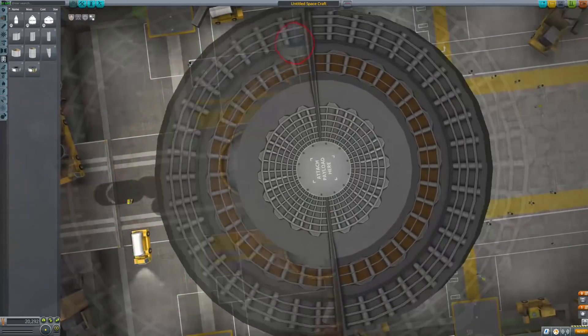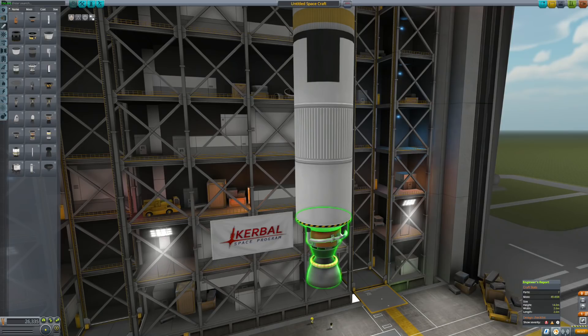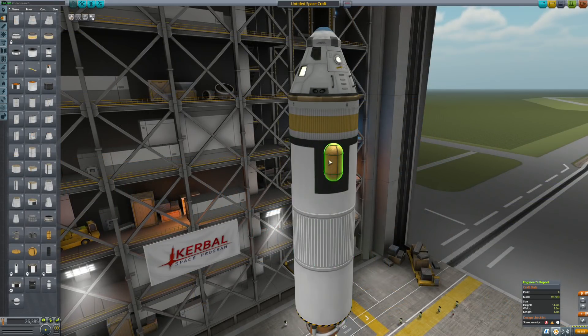So let's build my first rocket in this version, just to test some things. I will use this type of fuel tank, which I don't really like, because I think the older texture was much better in my opinion. And by the way, we also have some new small fuel tanks, which you can probably use on some small props.